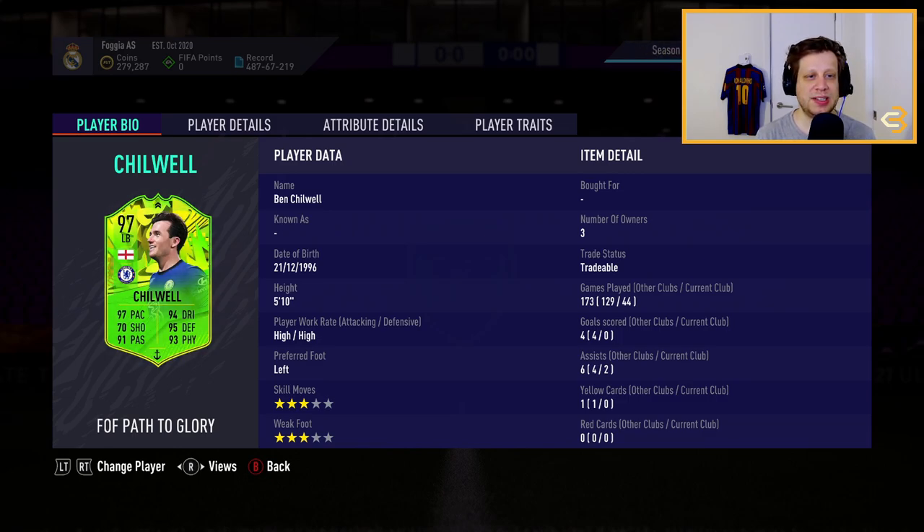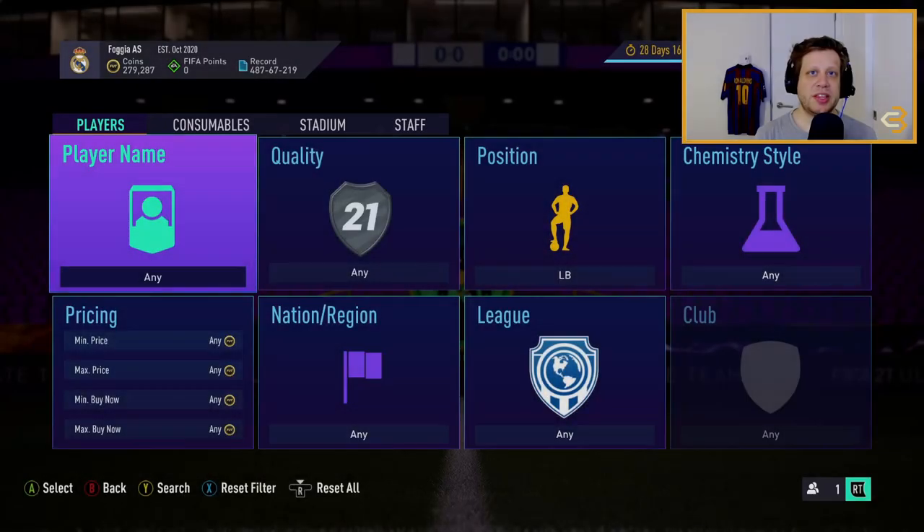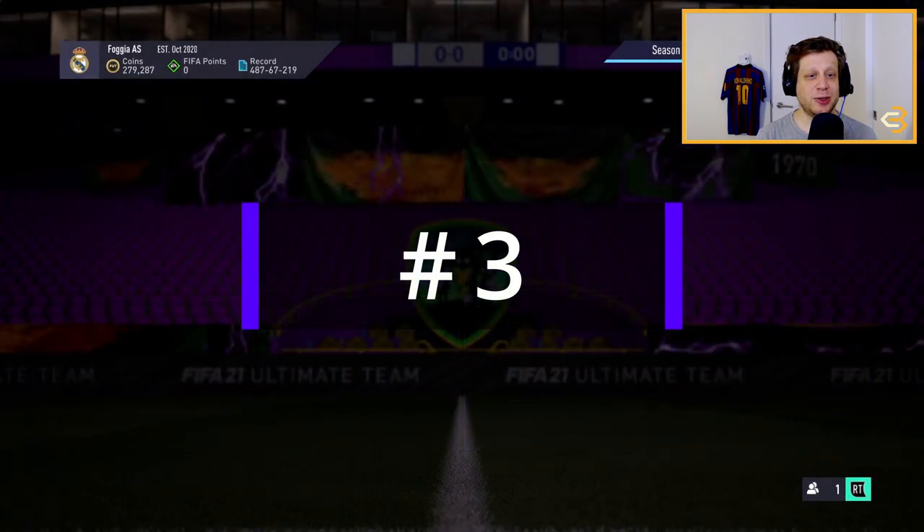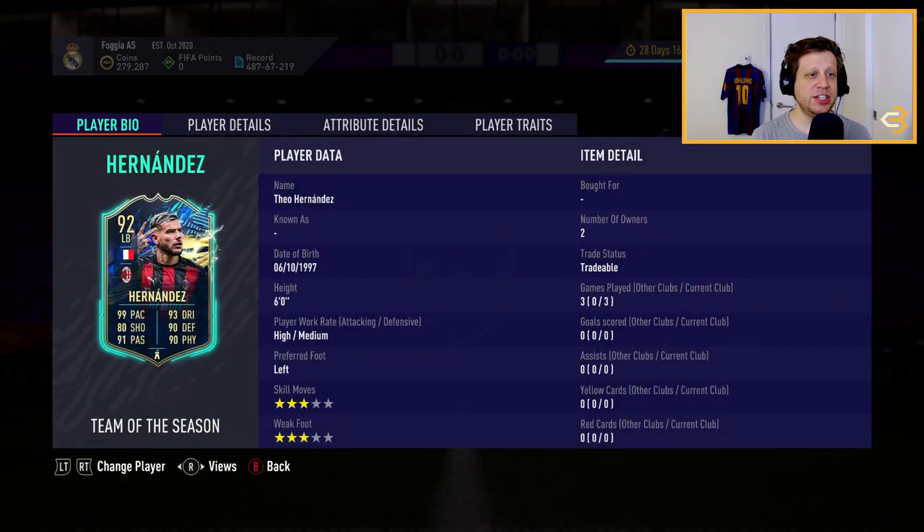I used him for quite a bit and I definitely would use him again in the future. The 3rd best left back on our list is Theo Hernandez. He is French and he is in Serie A, so he's going to link with all the awesome French players. We know by now that there are so many meta French players in the game — Raphael Varane, there are so many good ones.